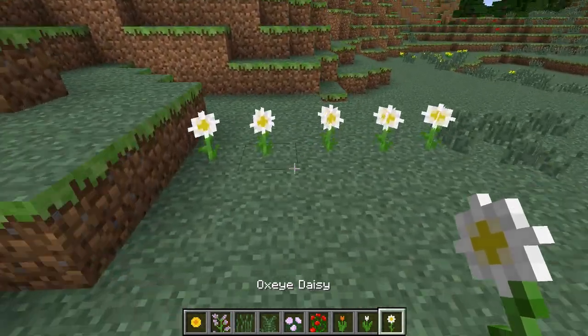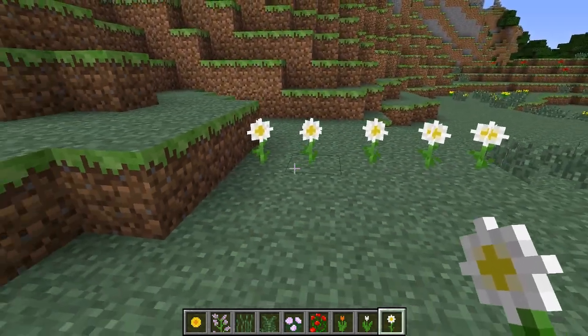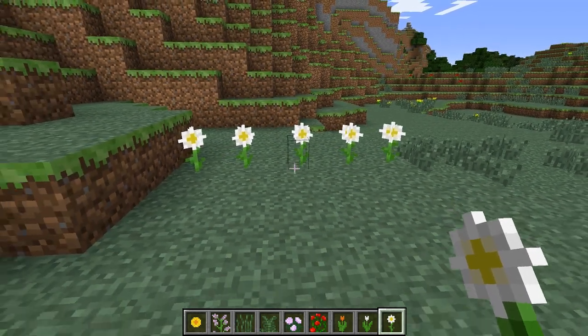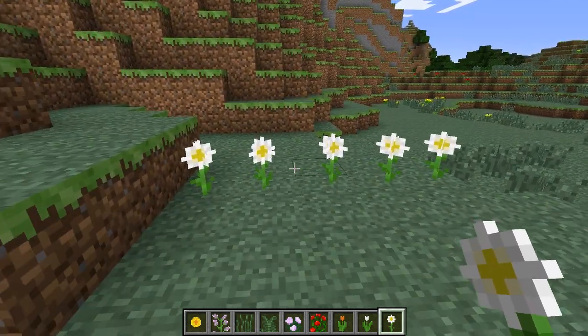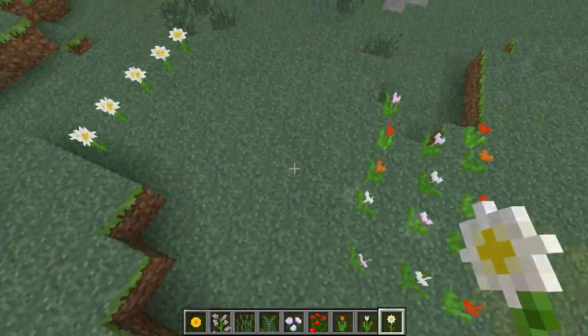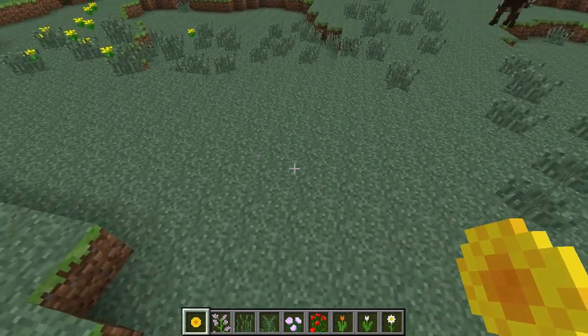Right here we actually have some daisies which are also new. These will be spawning in the plains biomes, the sunflower biomes — which are essentially just a biome full of sunflowers, which I haven't even shown you yet — as well as the flower forests. And these guys here spawn in those exact same biomes. I actually have a pretty large number of flowers I haven't set up yet so let's go ahead and do that.